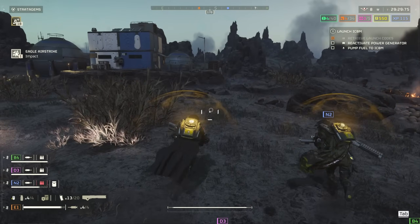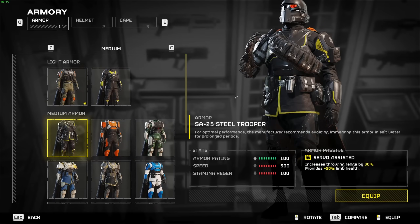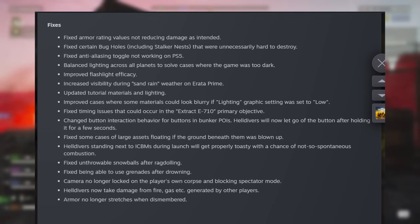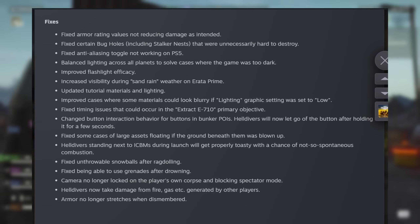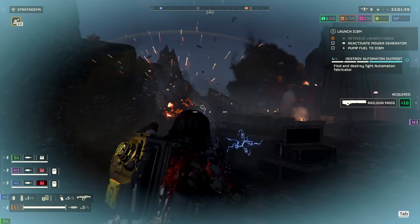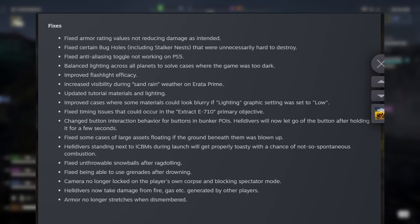Here is a massive one — they've fixed armor rating. This means medium and heavy armors should now be working as intended, which hopefully offsets the nerf to the personal energy pack. They've also fixed certain bug holes and stalker nests which were unnecessarily hard to destroy, fixed the anti-aliasing toggle not working on PS5, balanced lighting across all planets to solve cases where the game was too dark, and improved flashlight efficacy.